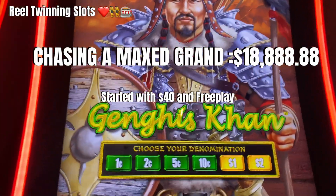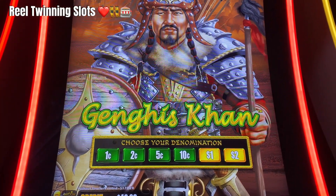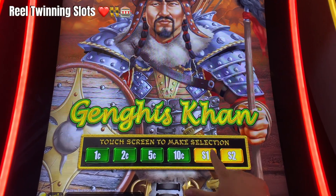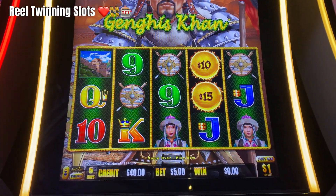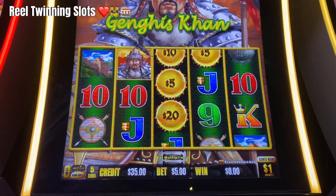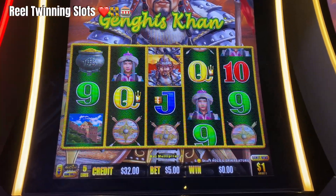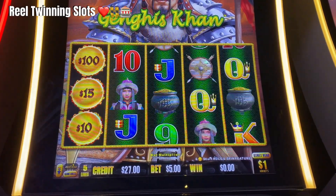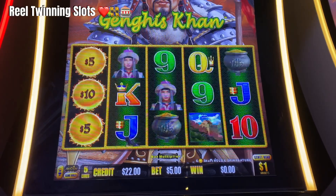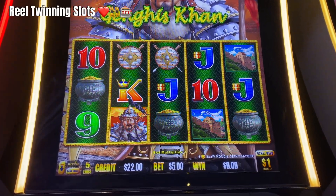Hey everybody, it's Reels Winning Slots, and I'm going to start playing Genghis Khan. We're going to try a few bets on the dollar denomination to see what we can do to win. I'm going to try some $5 bets, and let's see if we can get a bonus. As you guys know, Kat and I love Dragon Link — we really love the Dragon Links that have the multipliers on them. Let's see if we can hit something good.